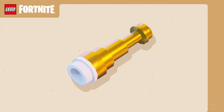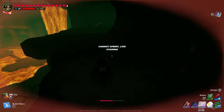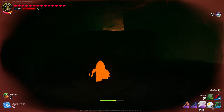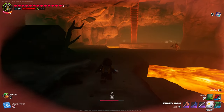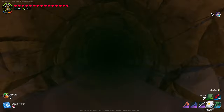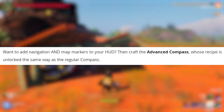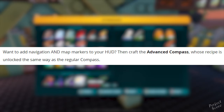There's a new item which is the spyglass, and it magnifies distant views. You can unlock the recipe for a spyglass by adding glass to your inventory and having a crafting bench in your world, and then you can create one at a crafting bench. It's only going to be available in one specific rarity. There's also a compass which adds basic navigation to the HUD, telling you which direction you're facing. Unlock the recipe by adding glass to your inventory and having a crafting bench in your world. If you want navigation and map markers, craft the advanced compass, which you can unlock in the same way.